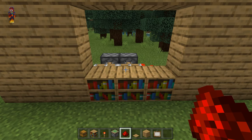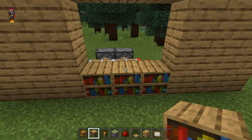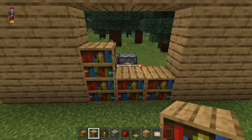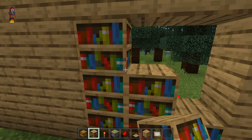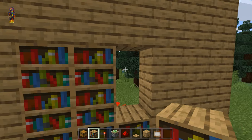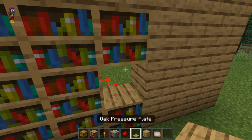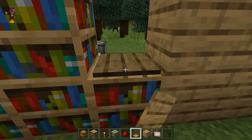After this, you're going to need to get out your bookshelves again and place one bookshelf on the bookshelf to the left, place another one to the right of this, then place two more on top of both those bookshelves. After that, place one final bookshelf on the top right corner, then place a pressure plate inside of the hole on top of this bookshelf.